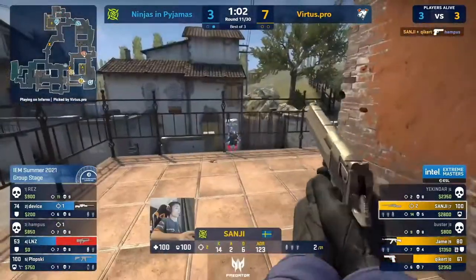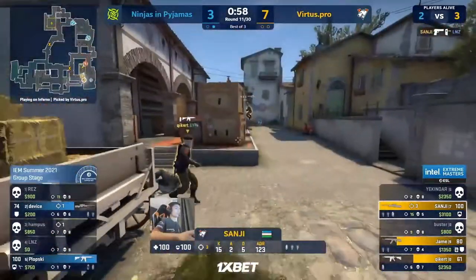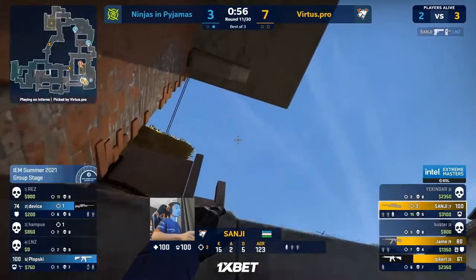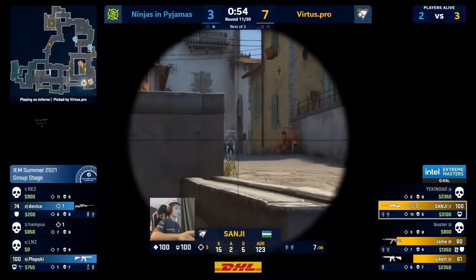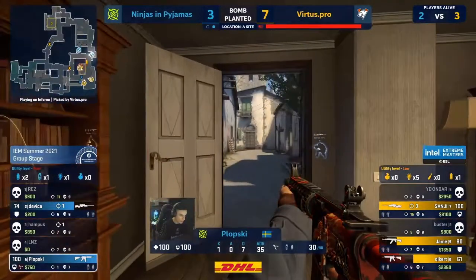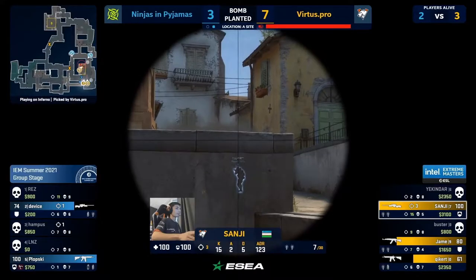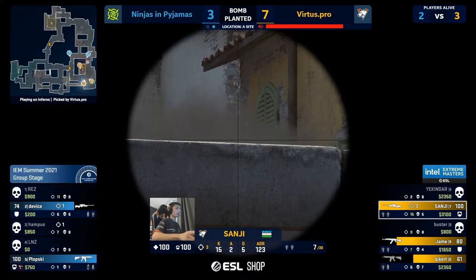He's going for more! Sanji is just tearing through them now — he's got an orp to play with, they've given him the big money. And Sanji with a smile on his face has torn this round away from NIP with nothing more than a deagle and armor behind it.